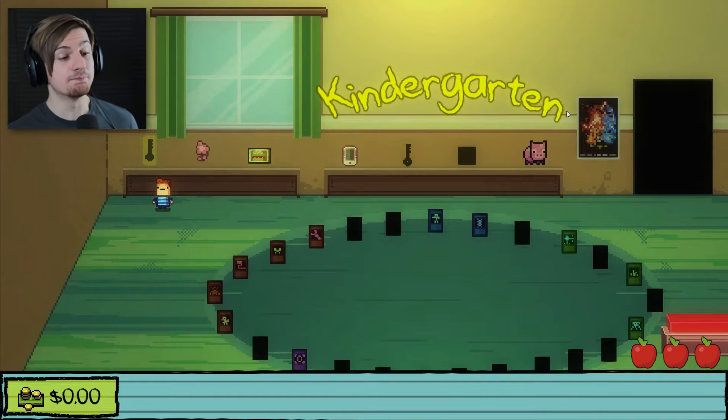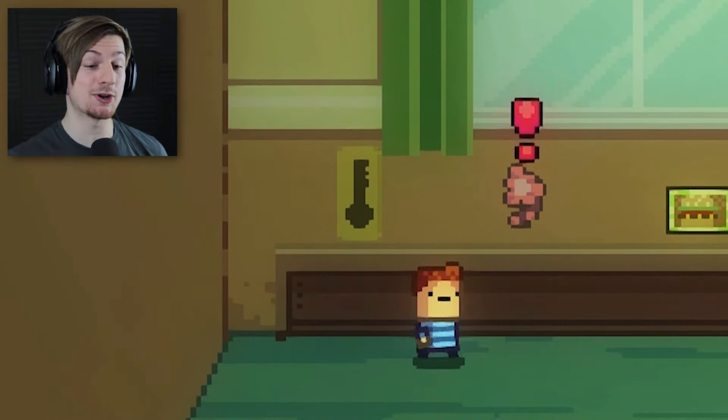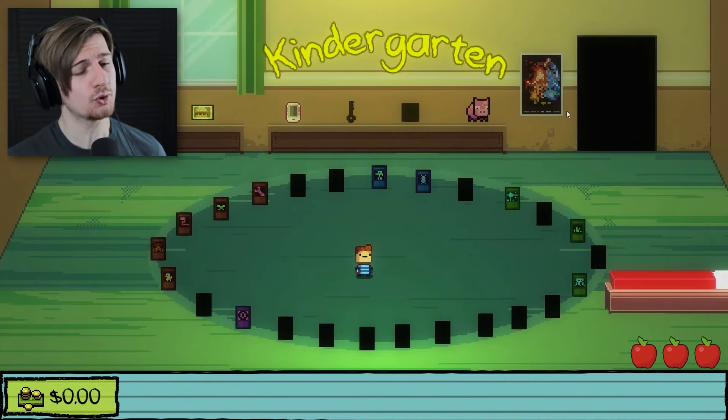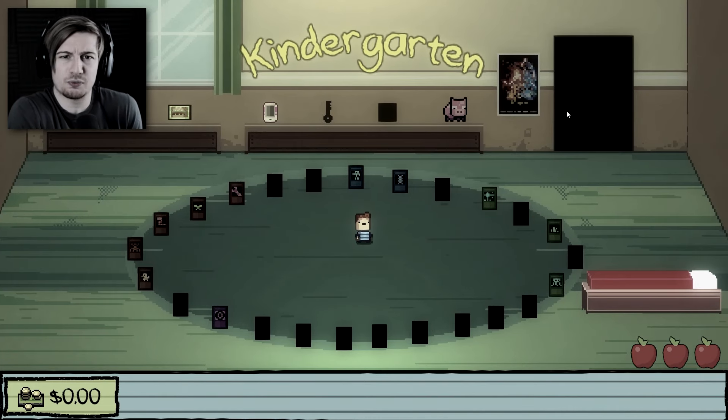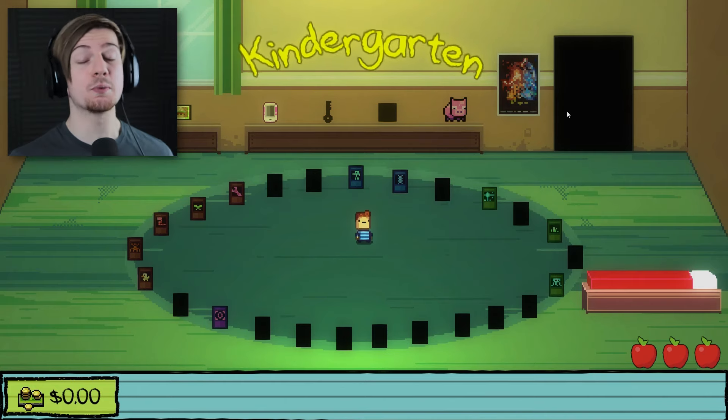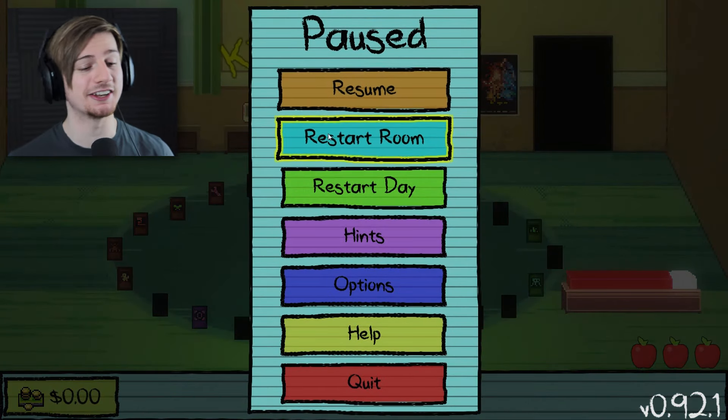We actually learned that we needed the mold of the key to do Monty's mission, and this must be for the fifth shrouded element right there. But we've got to find $20 in order to do that. How the freak are we going to do that? $20? Dude, we're like three years old. We're going to have to figure it out, and along the way we're going to be looking for Monstermon cards as always.